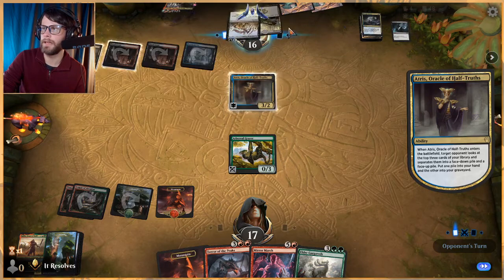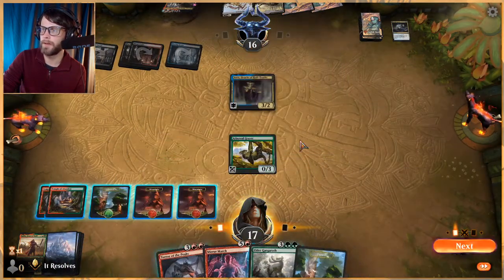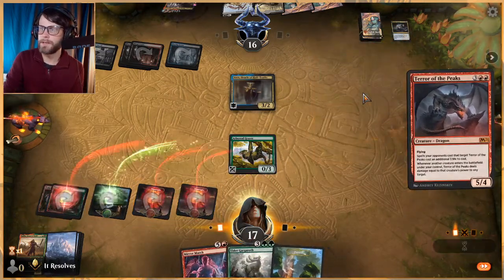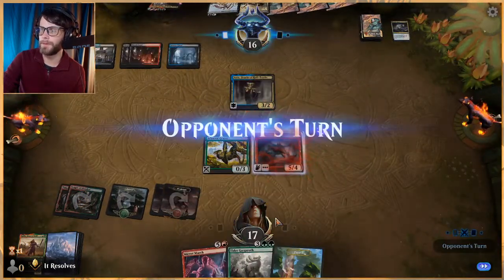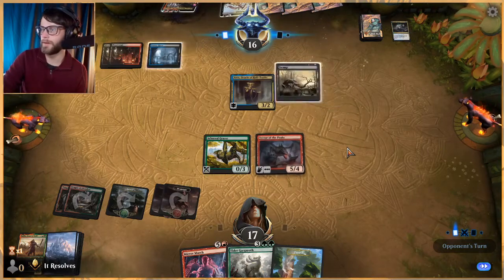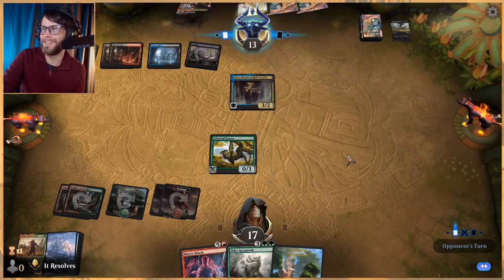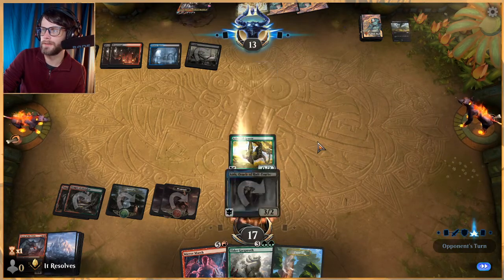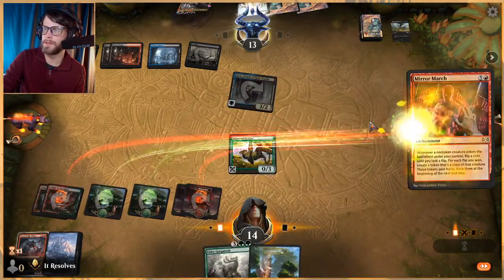They can have Extinction Event — I don't particularly care about that. Let's play Terror. Technically if we wanted to pull off what we're trying to do, we would play the Elder, but the Elder is real good. Take three, that's fine. Let's play out Mirror March.